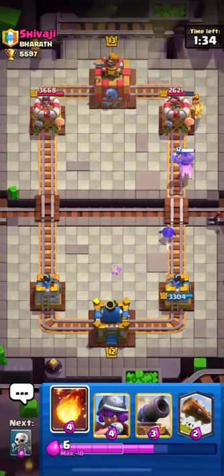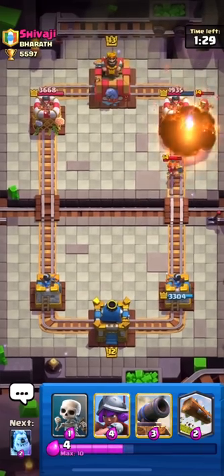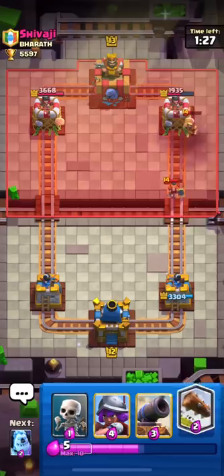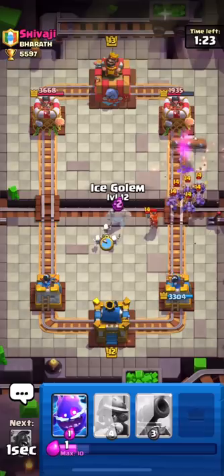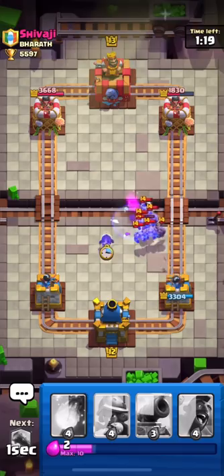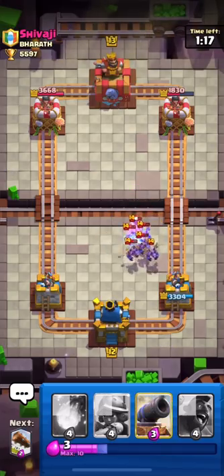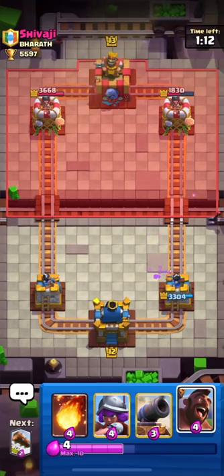I have a level 12 hog and the opponent has almost all maxed-out cards. I have a level 12 fireball as well, so I will log valkyrie and his wizard. He used his minion horde which was a smart play by him. He is playing some weird deck with elite wizard, valk, and freeze. I don't think he has any winning condition — he'll just try to counter-push me every time.